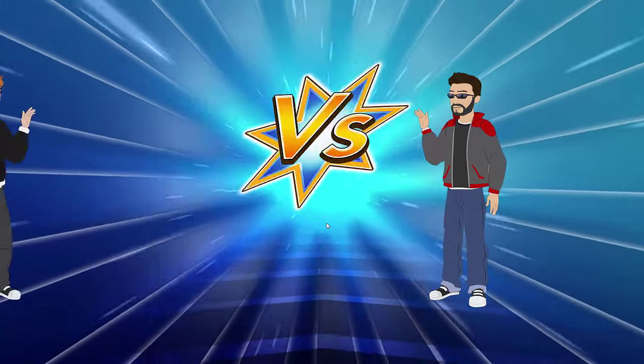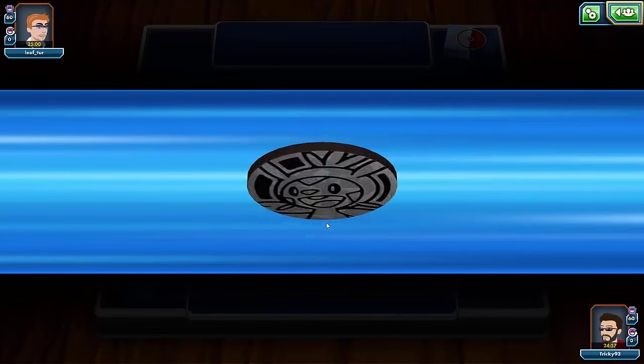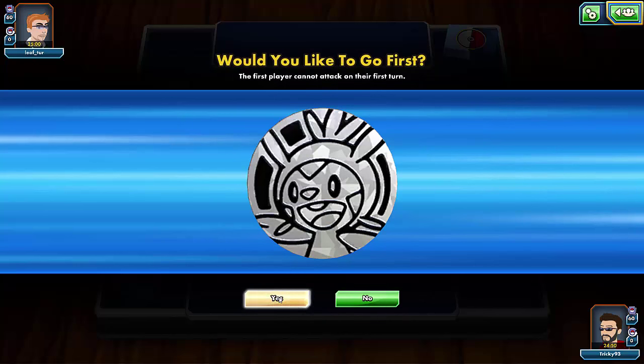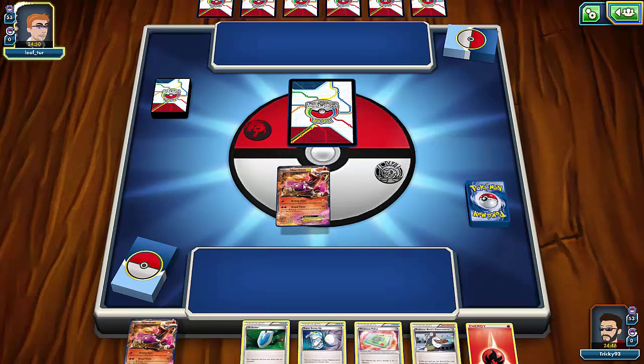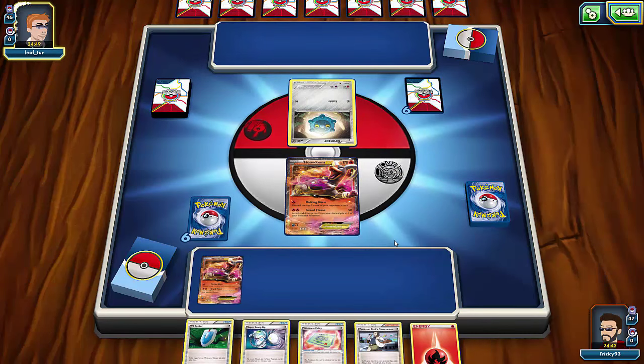We're back and we're against Leaf. I have the advantage going first, but I'll go second with this deck because I want to attack straight away. He's into two Houndoom EXs first turn — no, those are mulligans, so it's not too bad for me. He does have the World Championship sleeves which is pretty nice. He's starting with Bronzor, so he's probably running Bronzong.